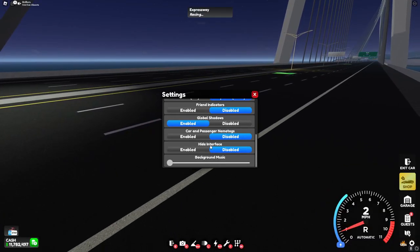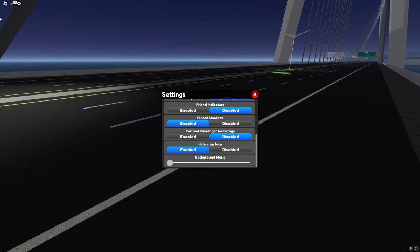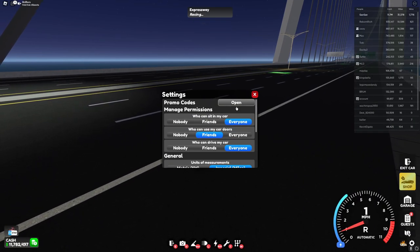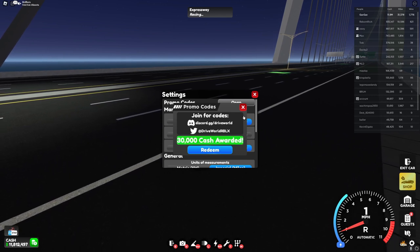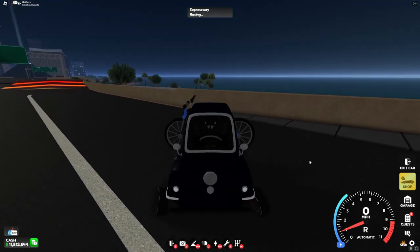If you go into settings and scroll to the very bottom, they added a thing where you can hide the interface so it doesn't show any buttons on screen. Going up to the top to promo codes, you can put in code Z and this will give you a free $30,000 cash. Also, you can see my hands moving and controlling the car.